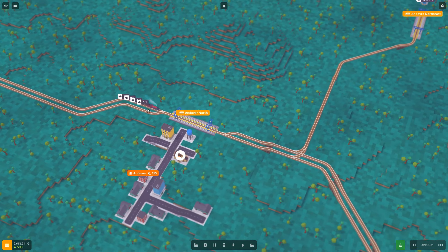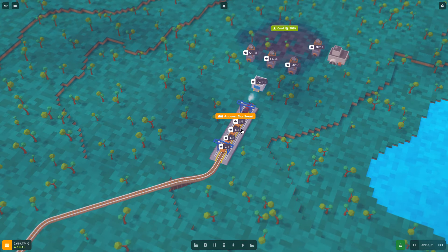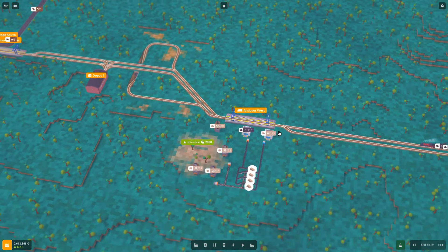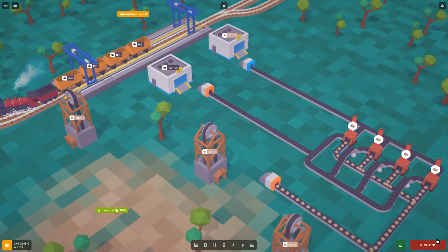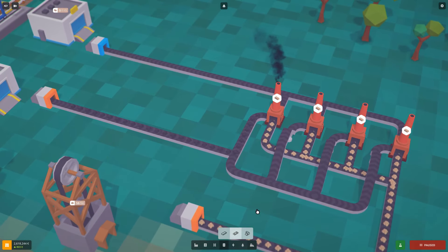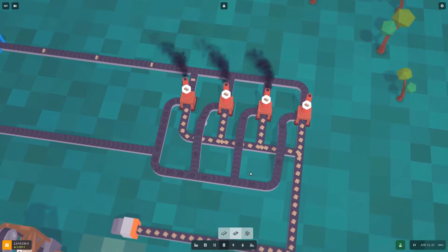I built another train route with a coal station where we can load coal, and this train will go over and dump it here. Everything looks good as long as we get coal here. The coal is being sent to the smelteries. One conveyor needs flipping to split right — now all of them will start running and produce iron bars.